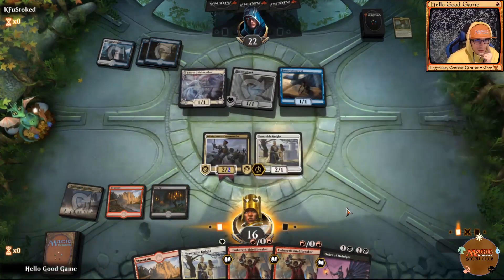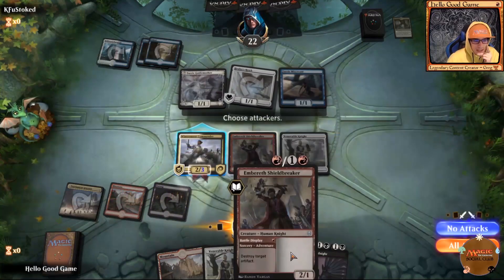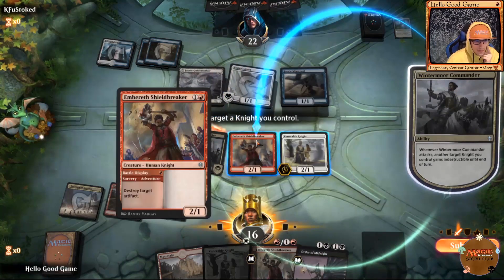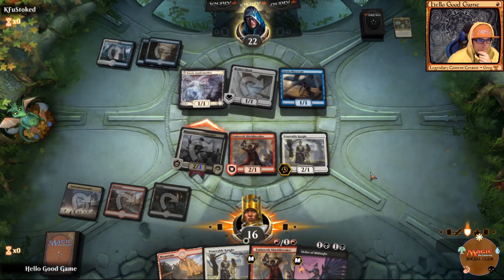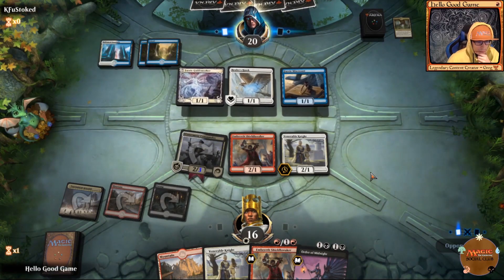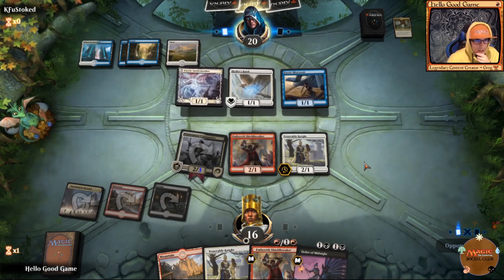Nothing's looking great here. We could just try to go wider than he is — I think that's probably our best bet. We probably won't see any artifacts to destroy, so we may as well just attack. Avoiding Empyrean Eagle — that's the card we don't want to see.